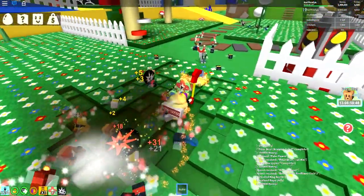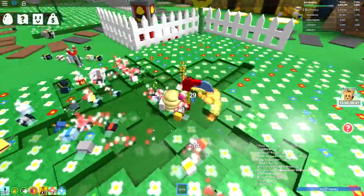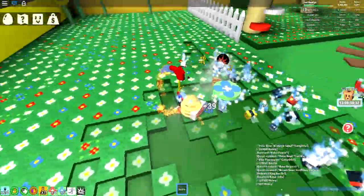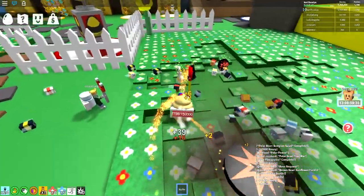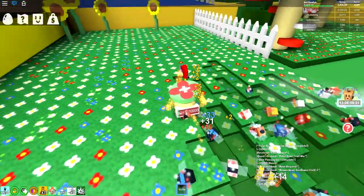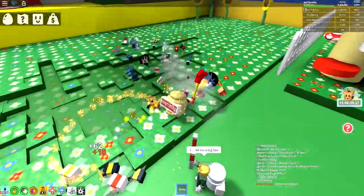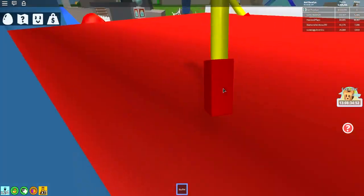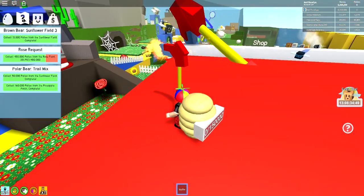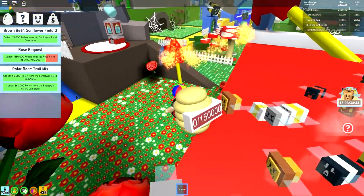What I'm going to do now is start cracking on with these black bear quests. We have 450,000 to collect from the rose field up at the top - that's going to be like three trips, but it shouldn't be too bad. Every single time we fill up a backpack, we're also getting some more honey. Let's see how much honey we can end today's episode with. We're nearly finished with our first couple of quests - I've completed the daily one and I've completed the trail mix, and I'm super close to finishing the rose field one.